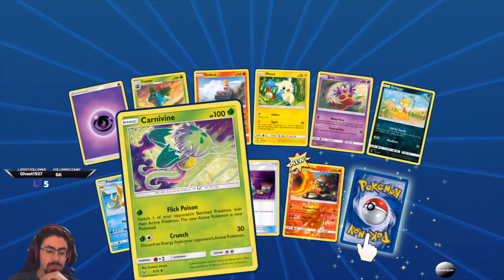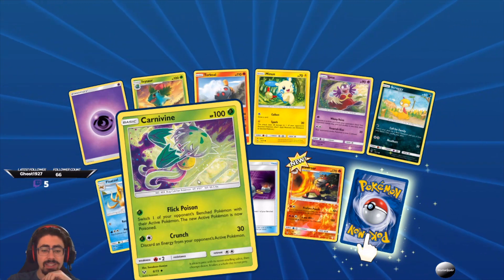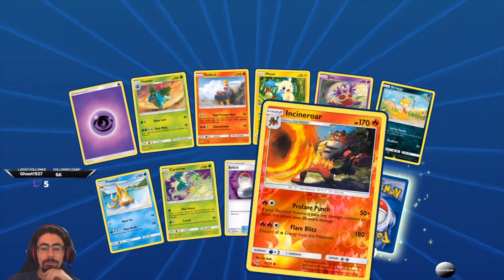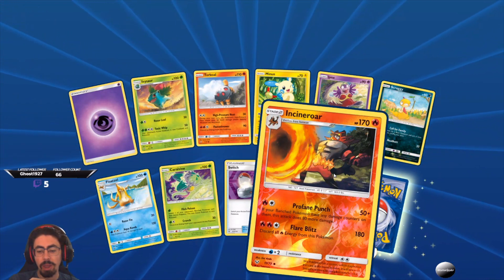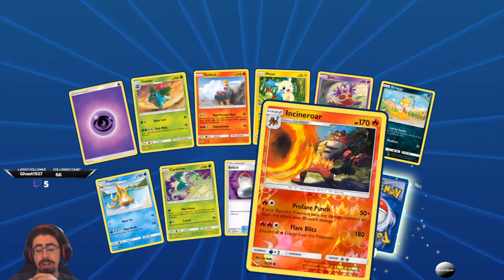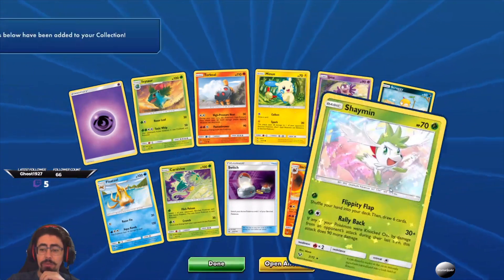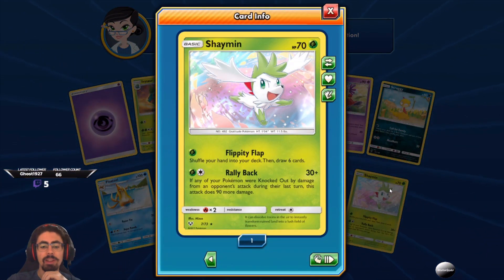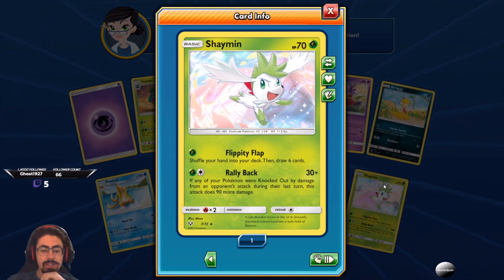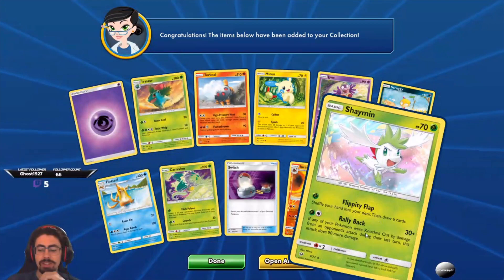Carnivine Flick Poison — switch one of your opponent's bench Pokemon with your active Pokemon, and the new active Pokemon is now poisoned. Not fantastic but not bad, you can definitely mess with your opponent. Got one more Switch. And an Incineroar — Profane Punch: if your benched Pokemon have any damage counters on them, this attack does 80 more damage. That's not bad for two energies — 130 damage. And Flare Blitz: 180, discard all fire energy from this Pokemon. Our awesome card is a Shaymin — Flippity Flap: shuffle your hand into your deck and draw six cards. Not the best Shaymin but a very awesome supporter Pokemon.